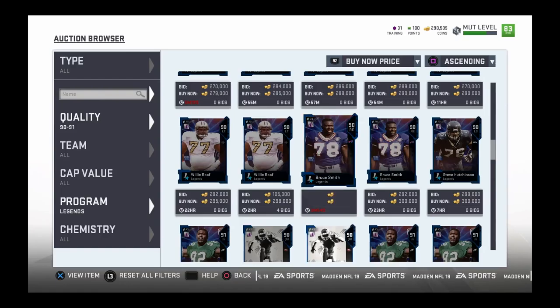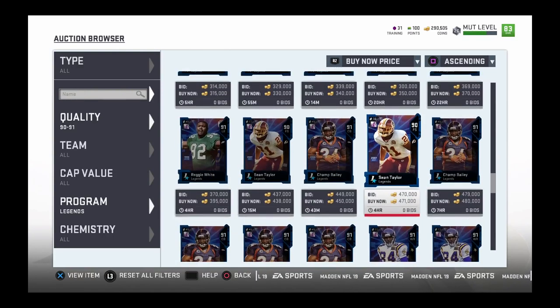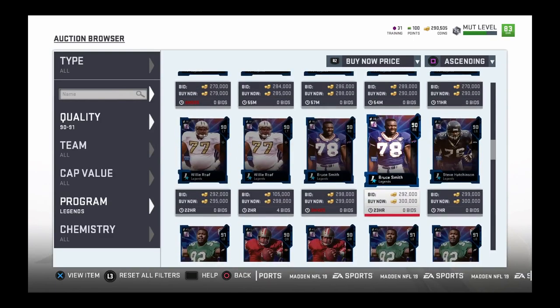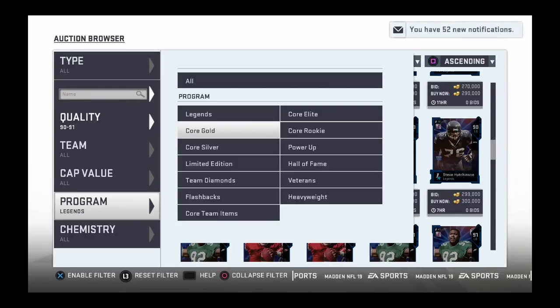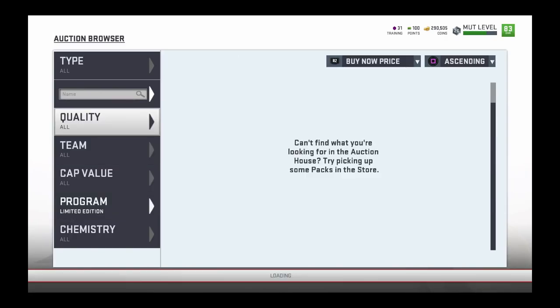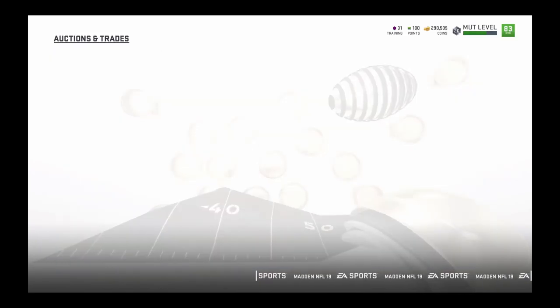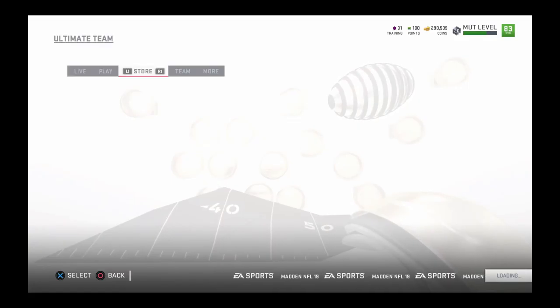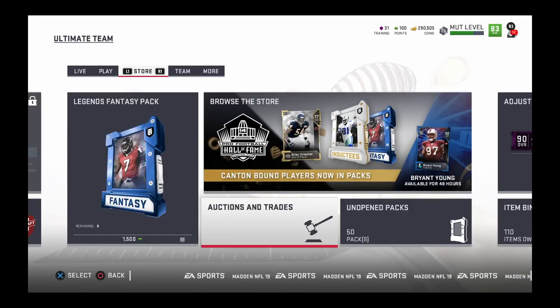So Reggie White - where's he at? Only 700K, not bad. And then there was a limited time - where is he? There's no limit, he's on the block. So they dropped three legends in total: one's unlimited, and then Mike Vick and Reggie White you can pull in packs.